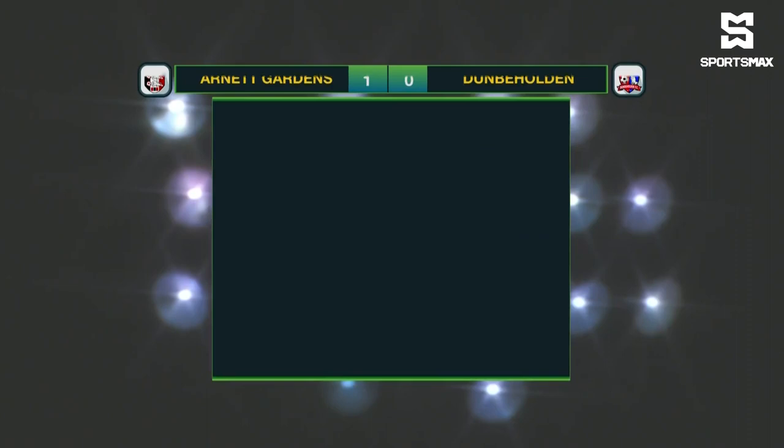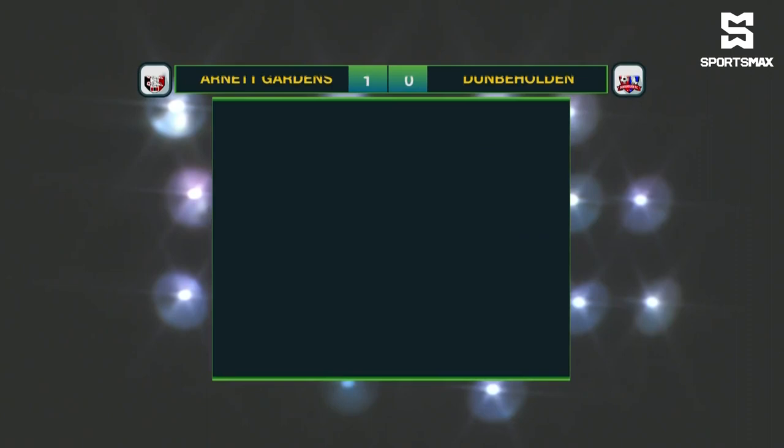17 shots, five on target for Arnett Gardens. Don Beholden had seven shots on target from their 17. 26 fouls in this one, seven yellow cards were flashed — one more to Don Beholden. Arnett Gardens with more corner kicks, seven to four. Don Beholden with a majority of the possession at 52%.